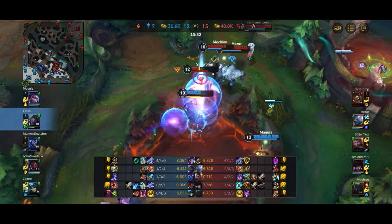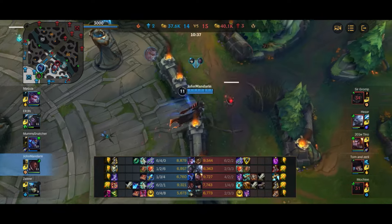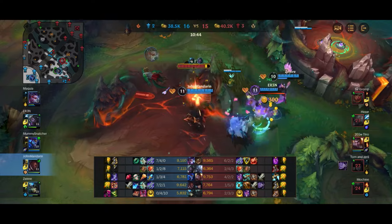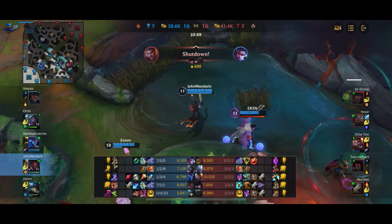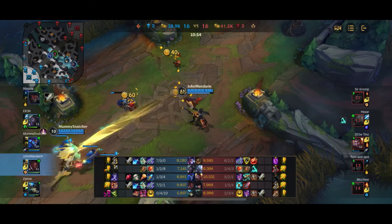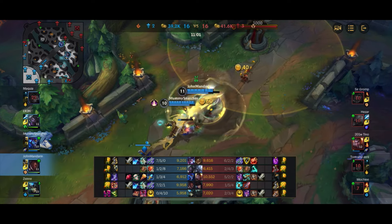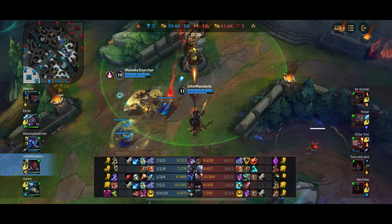The enemy team takes the Dragon — no Soul for us. Mundo tanks a massive amount of damage, delaying long enough for Veigar to DPS and get kills. I arrive and kill Volibear. Veigar then goes 1v1 against Jayce but gets one-shot because Jayce is building full lethality with Youmuu's and Collector. Veigar just doesn't do enough damage to him.